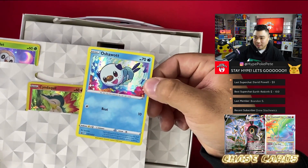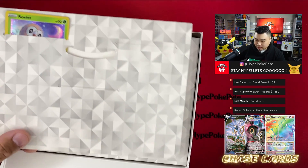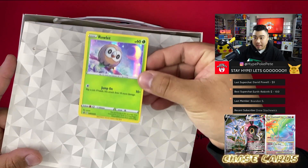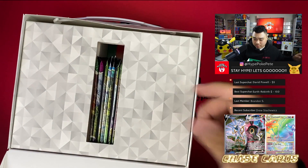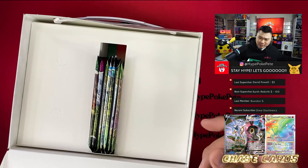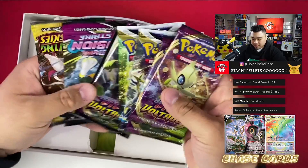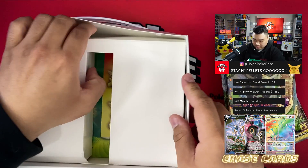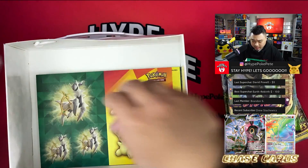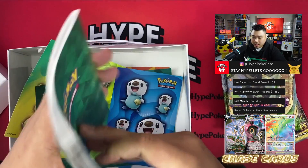The way it's packed might ruin the card surfaces a bit, but I can't really complain. Got a nice little Oshawott, the Cyndaquil — which looks so cool — and a nice Rowlet. The packaging is very different from the usual. We got Vivid Voltage and Brilliant Stars packs, more Vivid Voltage, Fusion Strike, and Evolving Skies.